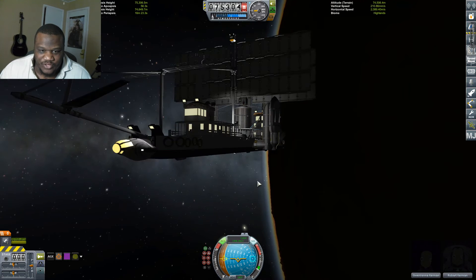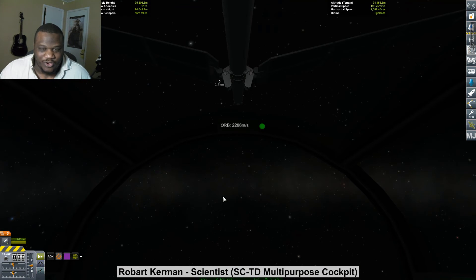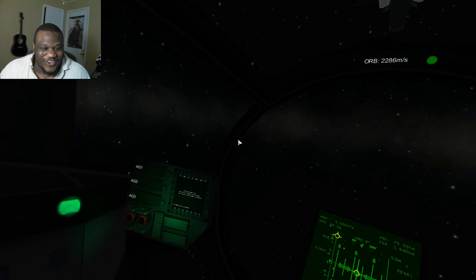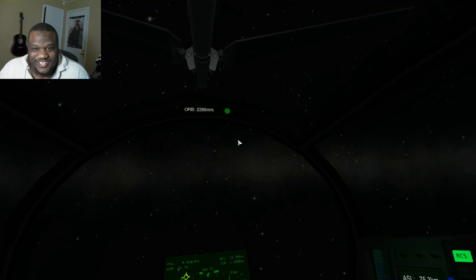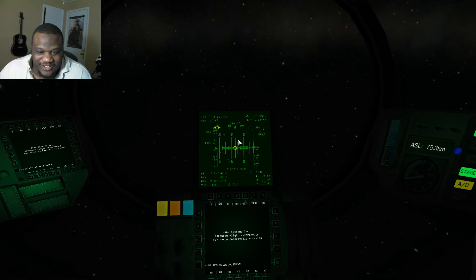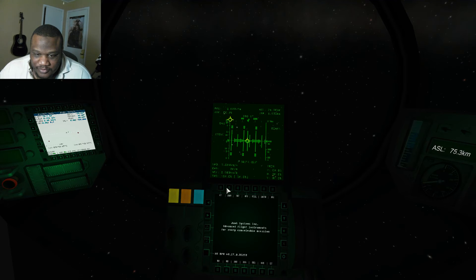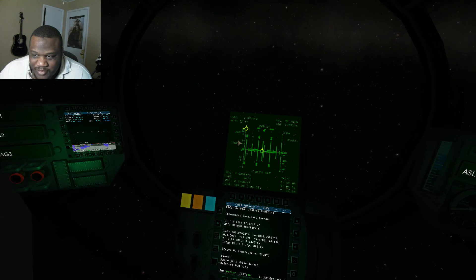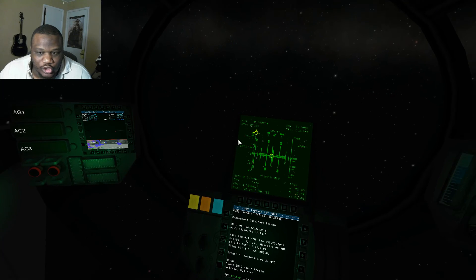Oh, that looks so freaking cool. I love this cockpit and I love the way that goes straight over — it looks like we're refueling. Oh man, I can actually get everything out here. I can put my information there. I don't have Vessel View installed so I can't do that, but I can put my info on the screens. I think that's all the screens I have right now. My map is slowly generating over there.